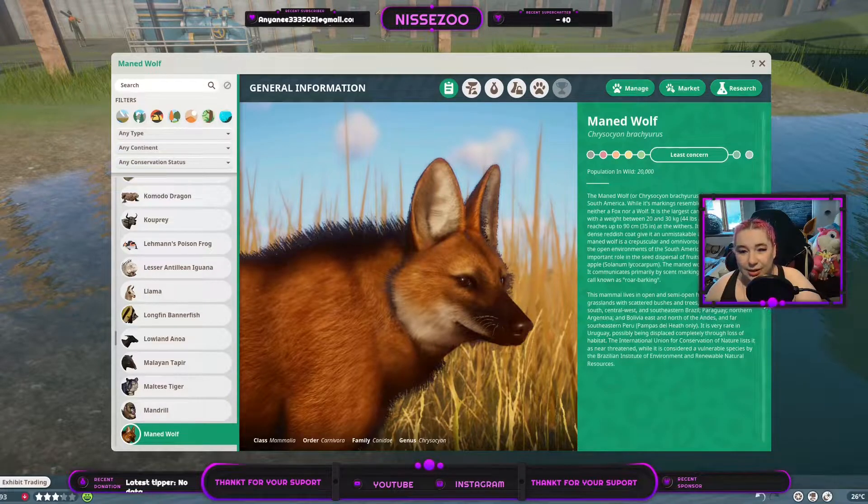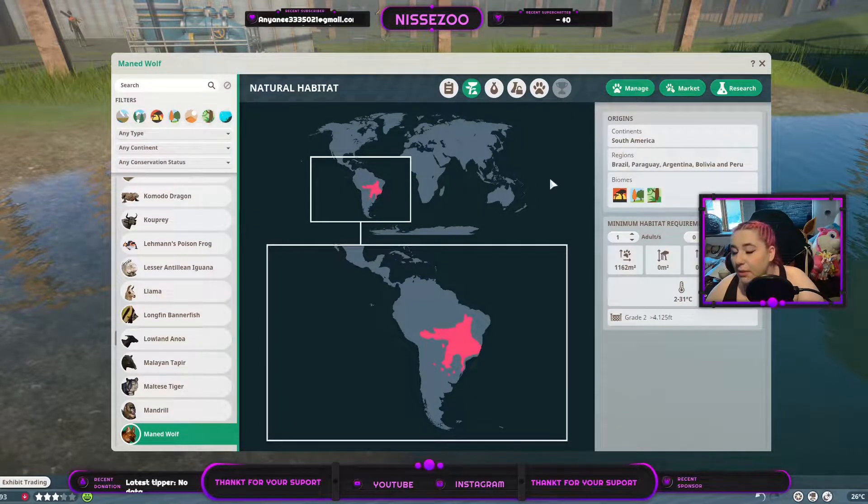We're going to go through the Zoopedia. I don't think they changed anything in here. It's a least-concerned animal with 20,000 left in the wild. They live in South America — more specifically Brazil, Paraguay, Argentina, Bolivia, and Peru — in grassland, timber, and tropical biomes. One of them needs 1,162 square meters of land, and they do swim if you give them the opportunity, swimming at the right water level.